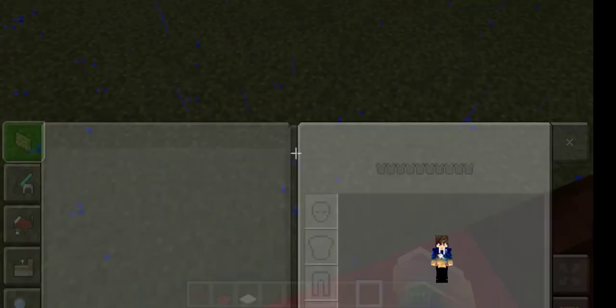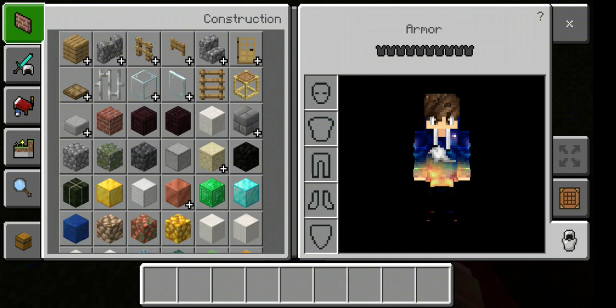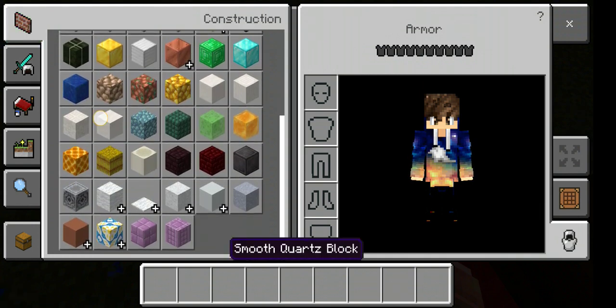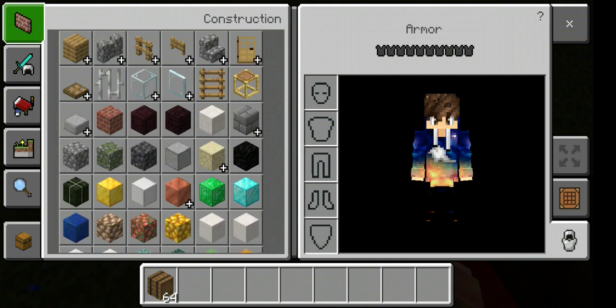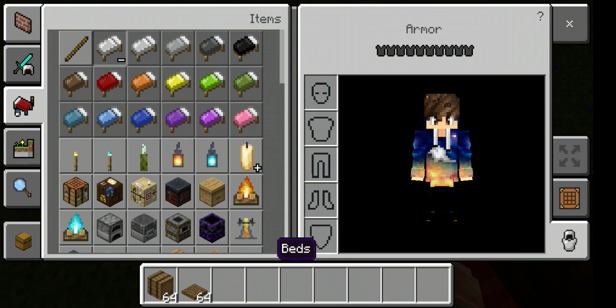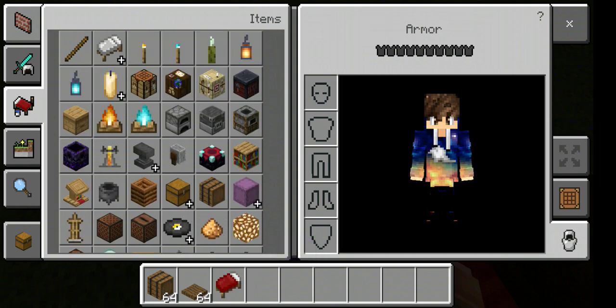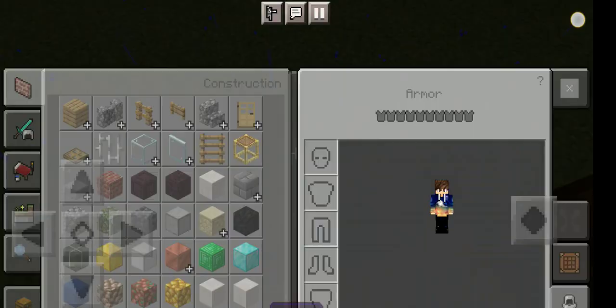So here's how to make a bunk bed. For this you will need some barrels — you can also use them for a lot of storage. You'll need some barrels, spruce trap doors will do the best but you can use any wood type, spruce doors, any kind of bed, and ladders — of course, some ladders — if your bunk bed needs ladders.